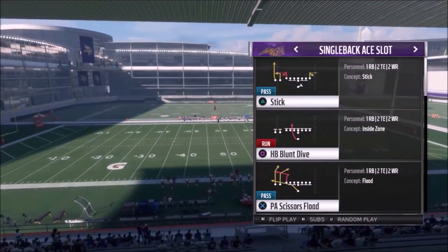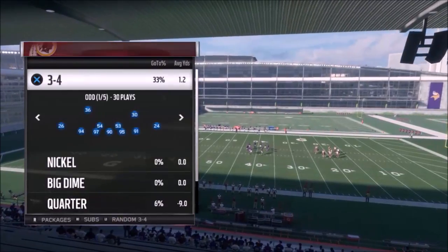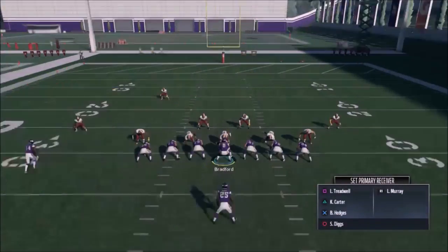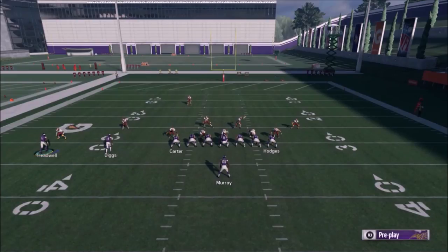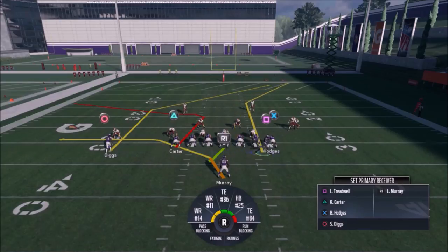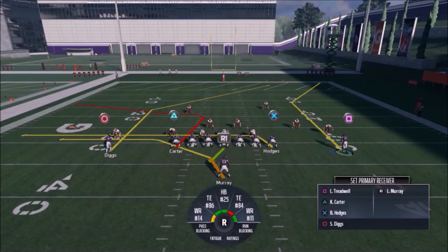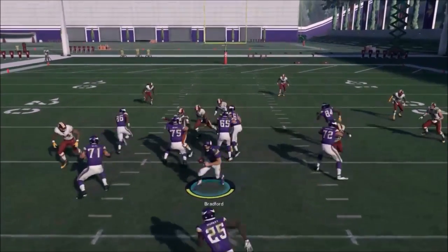What I really like here is the PA Scissors Flood. There are a couple different adjustments — the best one is probably motioning Treadwell over. Diggs is right in that Cover 3 seam. Your Murray and Carter routes are really good Cover 2 beaters. I also like putting Hodges on a drag. The square route can work outside but you've got to pass lead most times. The best reads here are Murray, Hodges, and Carter.